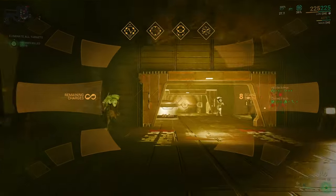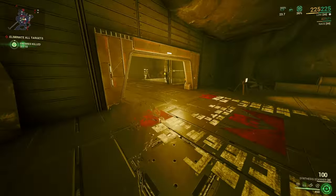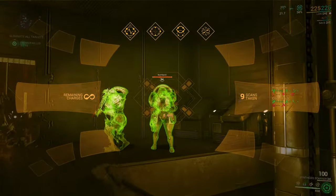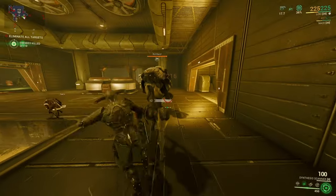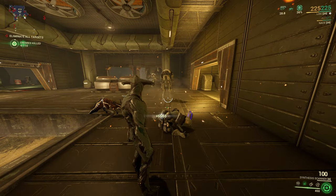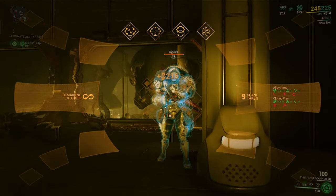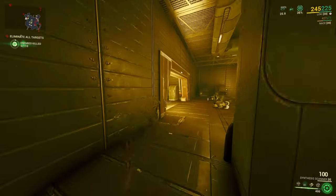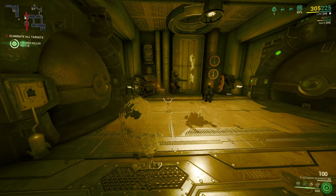The Steel Path mission enemies will give you around two times more Simaris standing per scan, which is amazing if you have good enough melee weapons. You can easily max your daily standing even if you are a Legendary ranked player in about 15 minutes. Normal missions will get you around 18,000 standing, but Steel Path missions will get you around 40,000 standing depending on your efficiency.